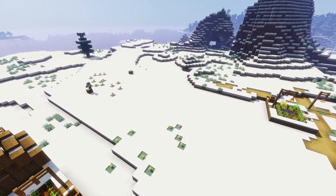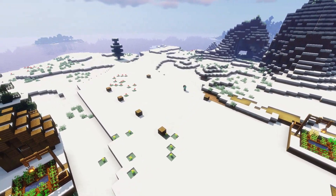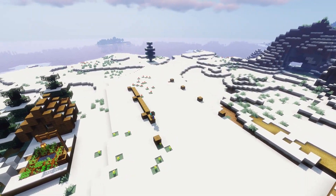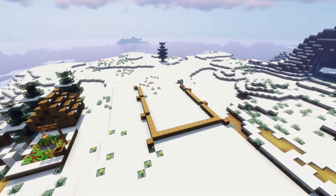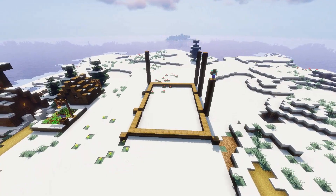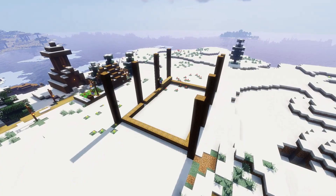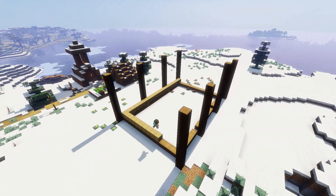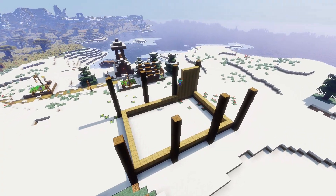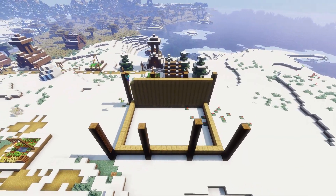I didn't want this house to be too big but neither too small because I want quite a lot of detail. So I've gone 15 wide with spacings at the front of eight, nine and eight. That gives me a central middle door but also central windows at the two sides. I've lined the bottom with barrels because they have a really nice effect. Then spruce columns up 10 high. I've decided to go with some stripped oak because of the way it offsets against the spruce columns, giving me some nine-high walls.